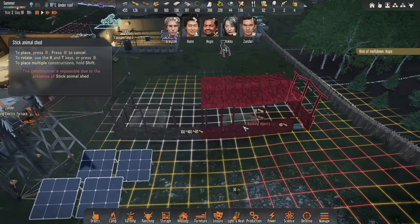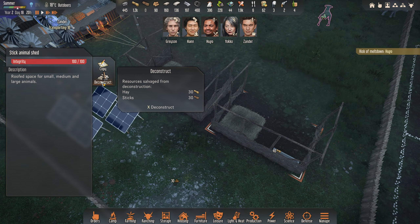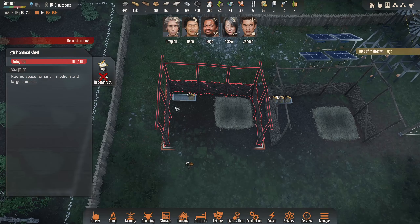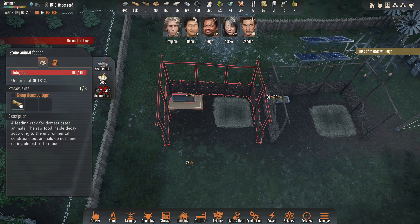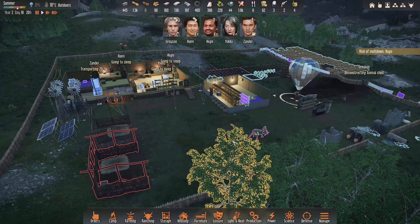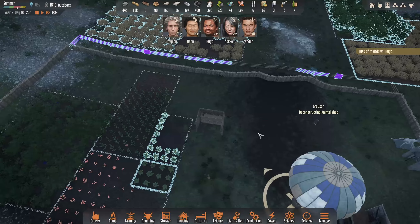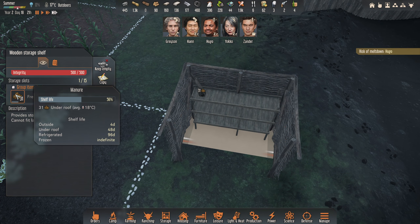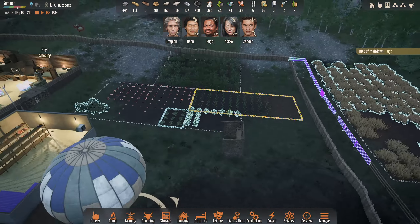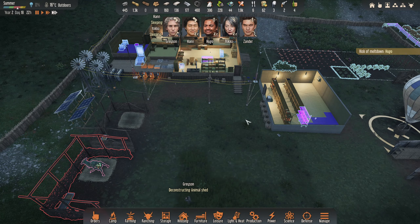I'm going to set one to be tamed and we'll see if he goes out and grabs one. We've got a bed for each. I'm told that you can put both of these in if you attach the animal sheds to each other - I believe it does work. So all along we could have attached them, and obviously you can't move them. What I might do is deconstruct, and then we'll attach another one once that's done. I'm going to empty and deconstruct that one as well. And I know you mentioned in the comments about a separate freezer for the manure.